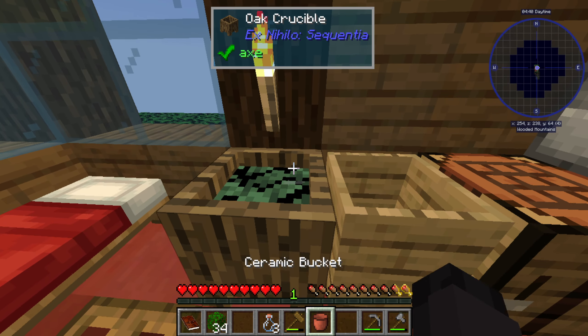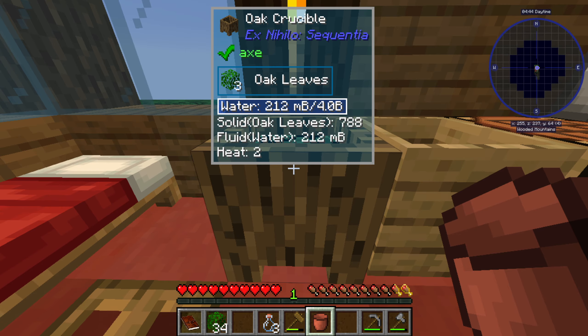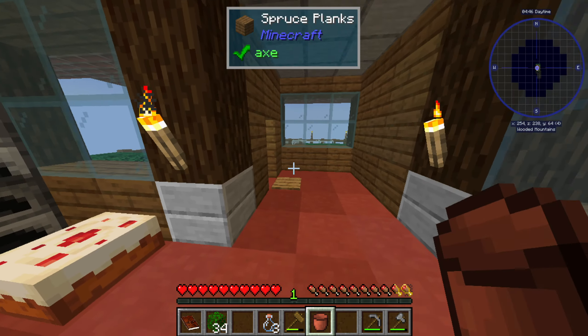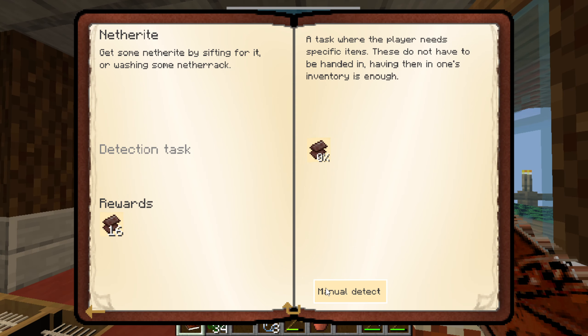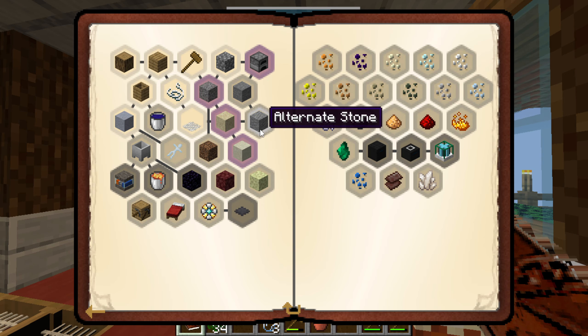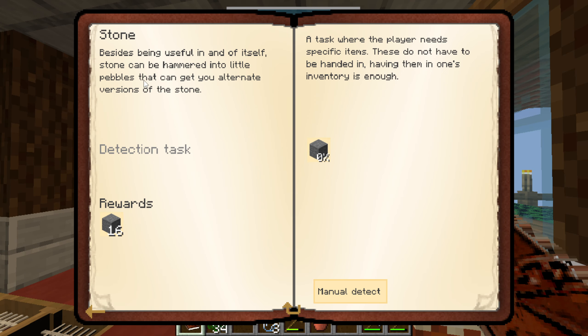This takes a while. Let me look at the quest book again — what is our direction? They seem to want us to work on stone. Stone, besides being useful in itself, can be hammered into little pebbles that can get you alternate versions of stone.